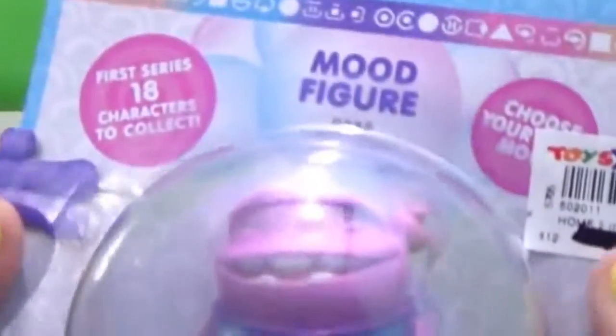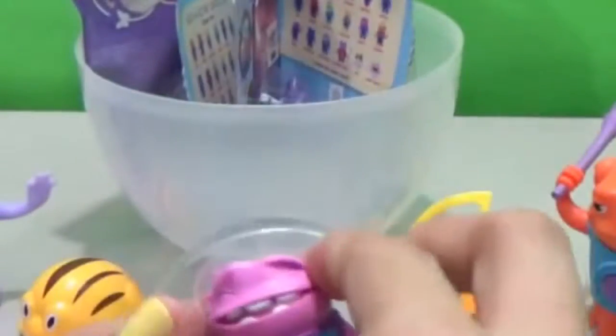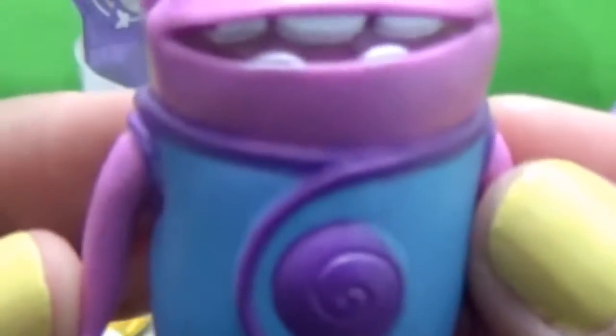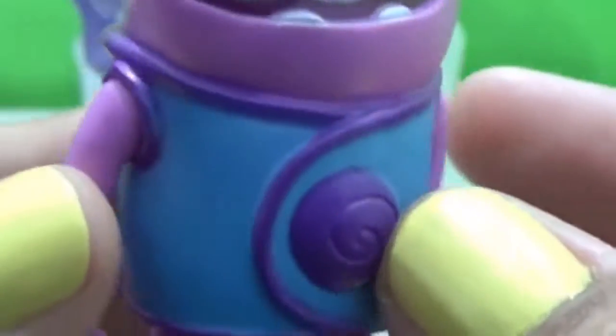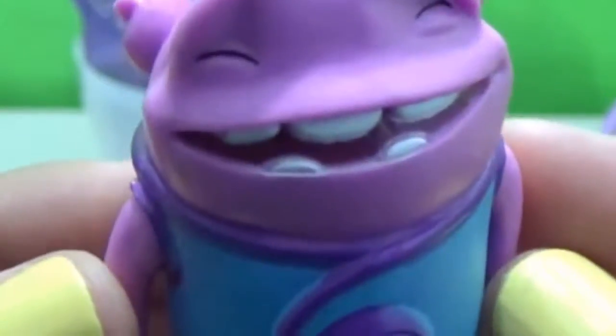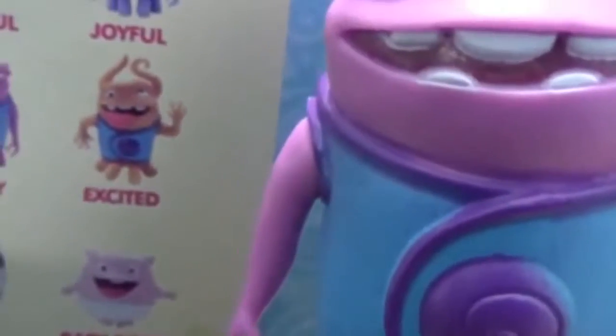Then we have another mood figure — a violet O. Let's open it. He looks cool and very funny. Let's see the checklist. Hi! Nice to meet you, Happy O. You look really happy.